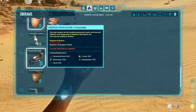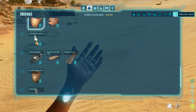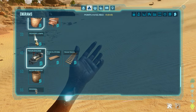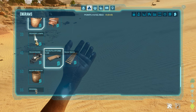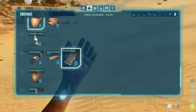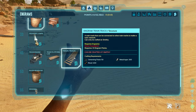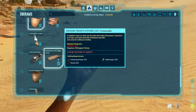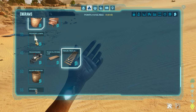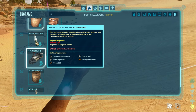You find the train and its parts at level 43. You've got the train itself, then the train platform, and then the tracks. You need 35 engram points for the train and carriages, and then 10 for the actual tracks. Obviously if you haven't bought Bob's Tall Tails you won't have access to any of these. It still remains to be seen exactly how it works on official servers — if servers have these and players have placed them down, can other players interact with them?